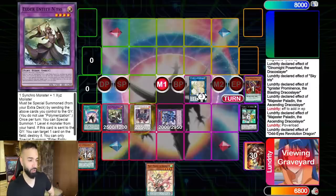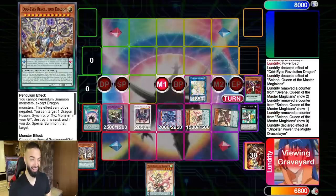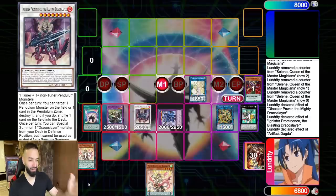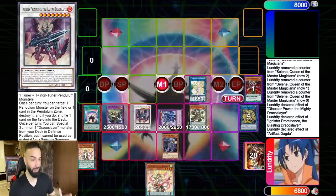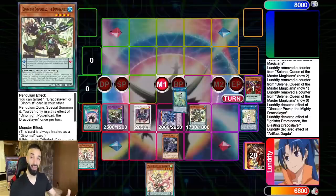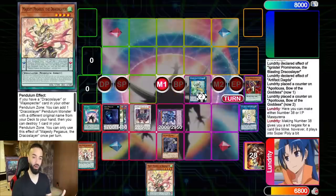We're going to use Revolution Dragon to special summon Ignister, then use Selene to bring out Artifact Degna — Ignister pop! It gets even better. Ignister for like an 18th time. After that we're going to make Apollosa, then Dweller. And we're going to make Harbinger as well. This is a two card combo.